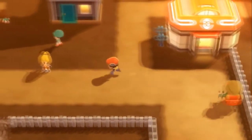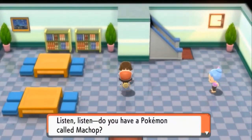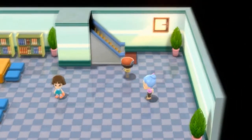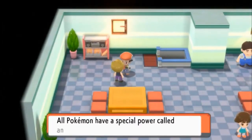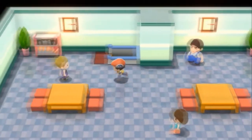Here we are in Oreburgh City — we're going to be exploring, talking to people, and grabbing some free stuff. There's a lady who's asking for a Machop; if you have one, you can trade it to her for an Abra. We already have an Abra though, so no need. This guy is saying all Pokémon have special abilities.